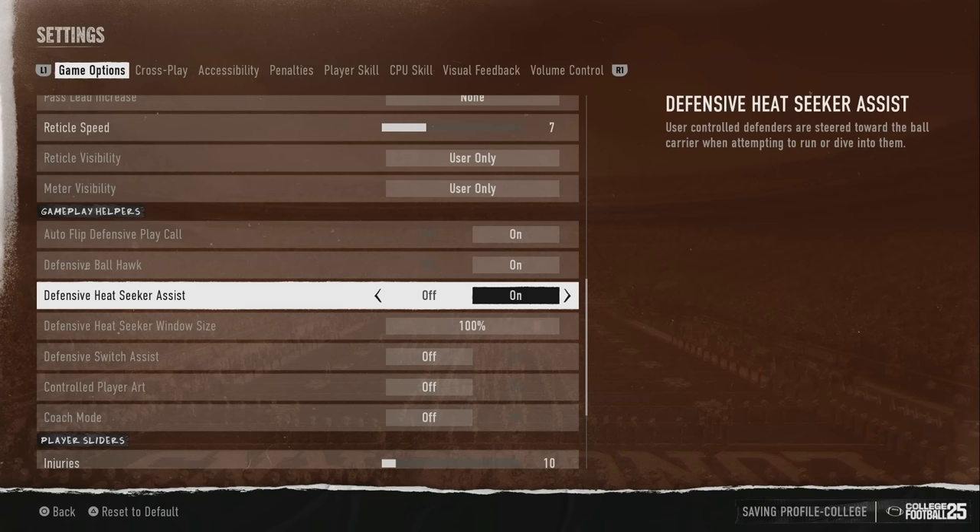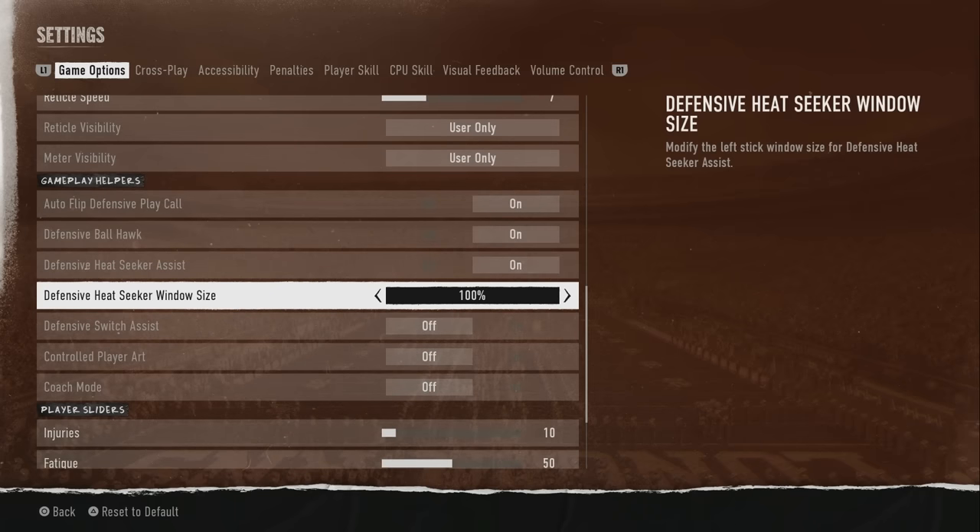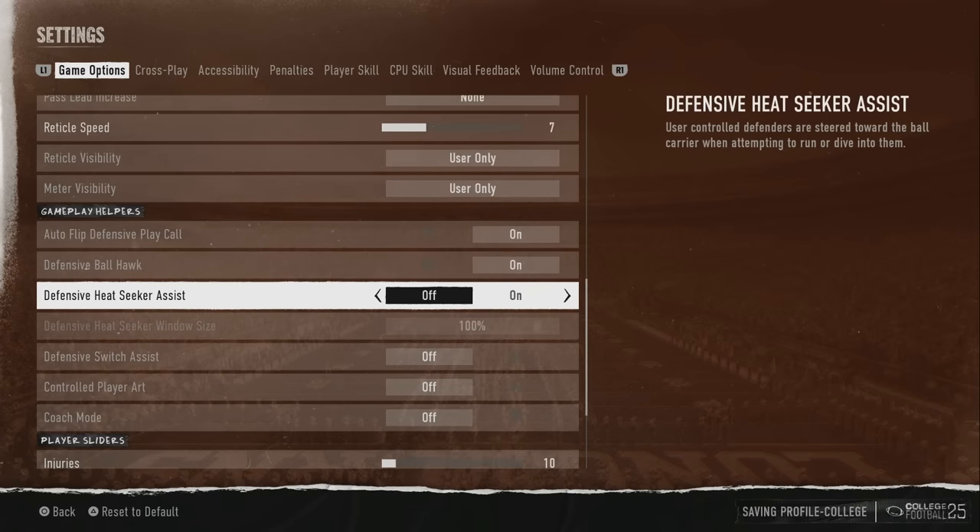You also have the Defensive Heat Seeker Window Size, which modifies the left stick window size for the heat seeker assist. You can increase this up to 200%. If it's set at 200, when you dive, your defender will basically magnetize to the ball carrier — whether that's the running back or receiver. This will help you tackle better on defense. I'll put it back to 100 and turn it back off because I like it off.